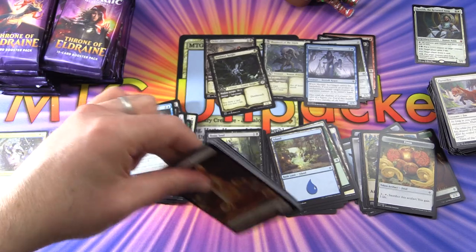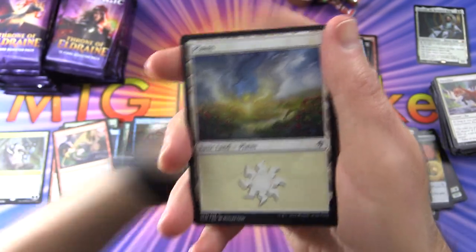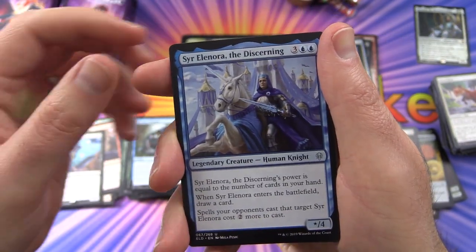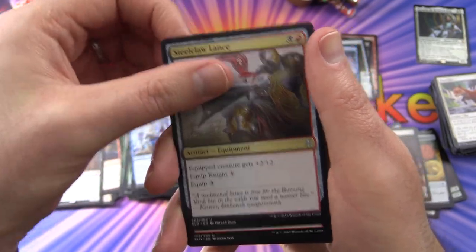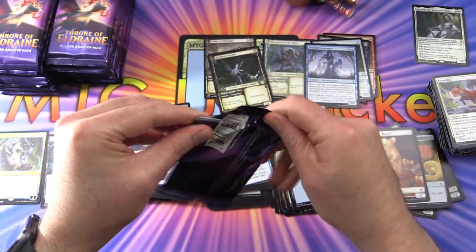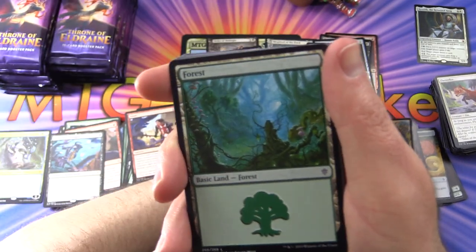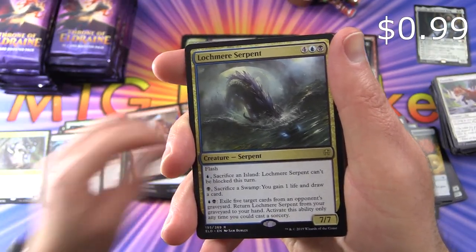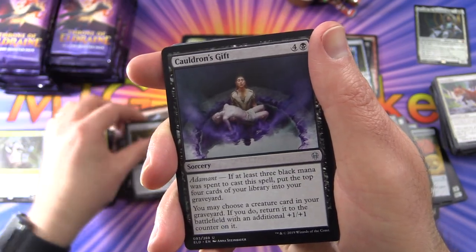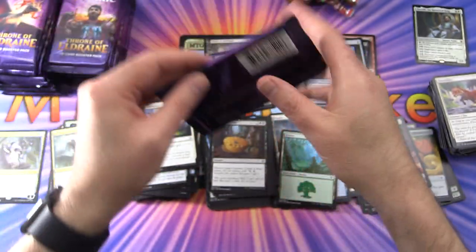On to the second part of the box. We have a Mouse Token — so we not only have rats but we have mice, very cool. Plains, and a Black Lance Paragon is the rare. Sir Elreth the Discerning, Steelclaw Lance, and Joust. Next pack, we're on an adventure, we get a Forest and the rare is Lochmere Serpent — pretty cool, seven seven. Lucky Clover, Cauldron's Gift, Righteousness, and Bake into a Pie — you don't want to be baked into that pie.